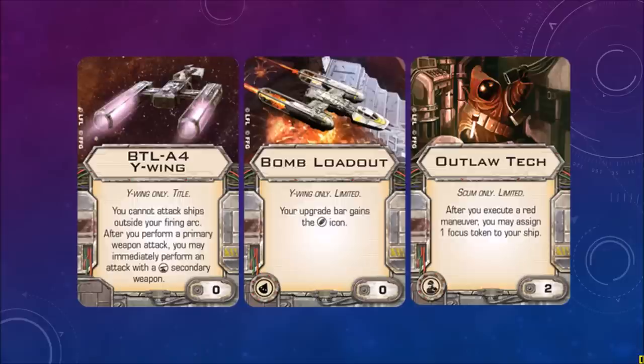Bomb Loadout — Y-Wing only, limited. Your upgrade bar gains the bomb icon. About time — Y-Wings should be able to use bombs. Outlaw Tech — Scum only, limited. After you execute a red maneuver, you may assign one focus token to your ship. A lot of these cards seem to allow you to use stress in a beneficial way, which is really cool.